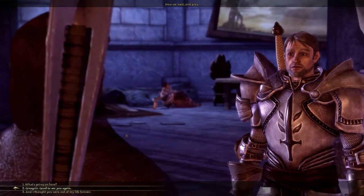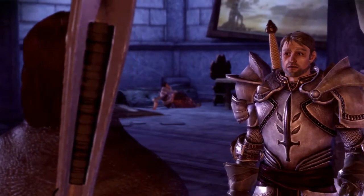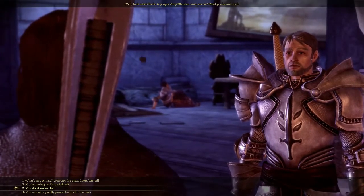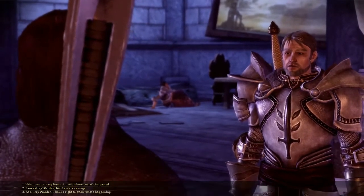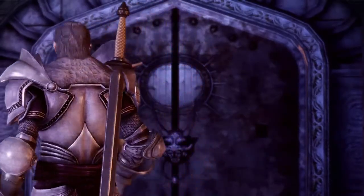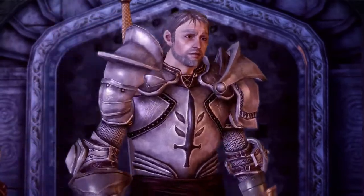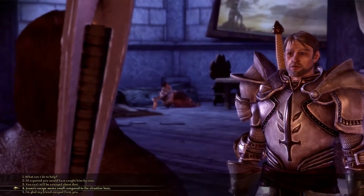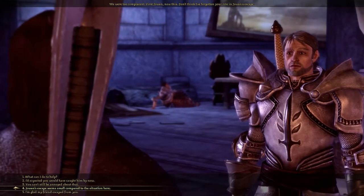I'm going to be friendly. Well look who's back — a proper Gray Warden now, are we? Glad you're not dead. You're looking well yourself, if a bit harried. Now, we're dealing with a situation that doesn't involve you, Gray Warden. This tower was my home — I want to know what's happened. I shall speak plainly: the tower is no longer under our control. Abominations and demons stalk the tower's halls. We were too complacent — first Jowan, now this. Don't think I've forgotten your role in Jowan's escape.